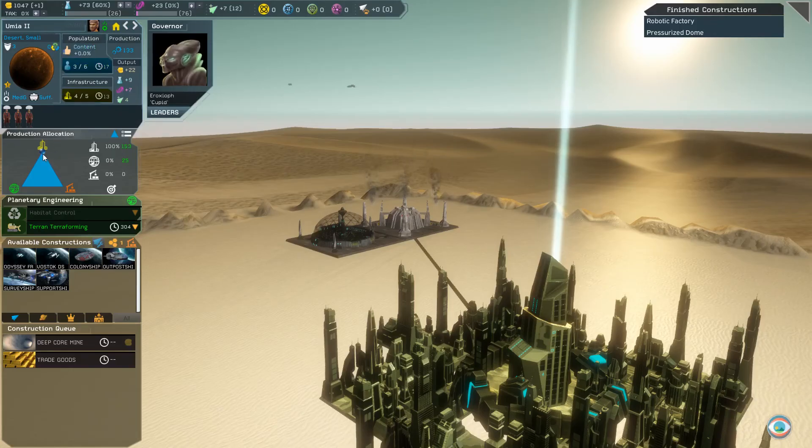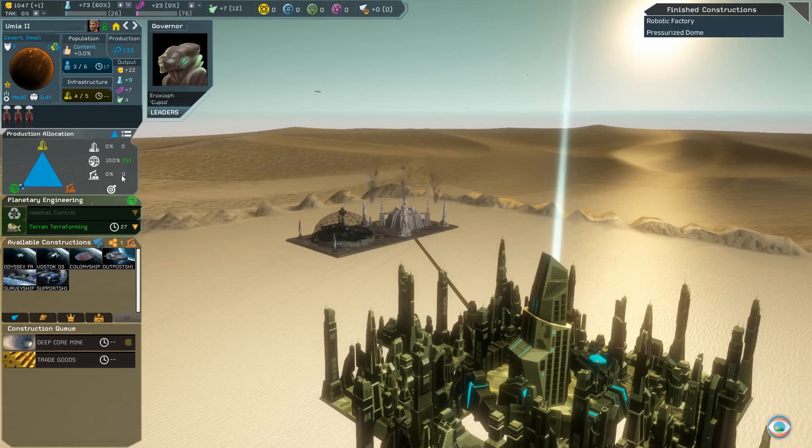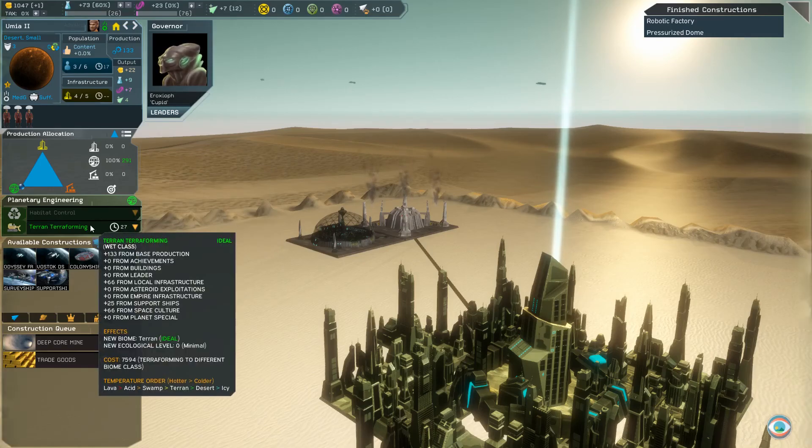There are also a couple of key things to keep in mind with terraforming. The terraformed planet always starts with a minimum ecological level of zero, regardless of what it was before being terraformed. Also, while barren planets can be terraformed, their ecological level can never be increased.